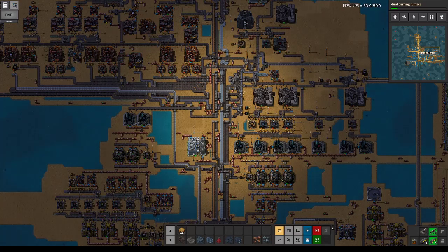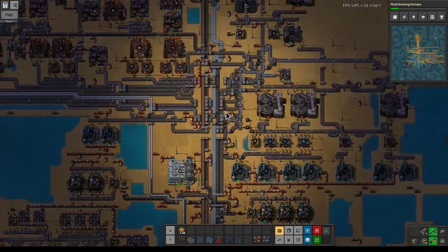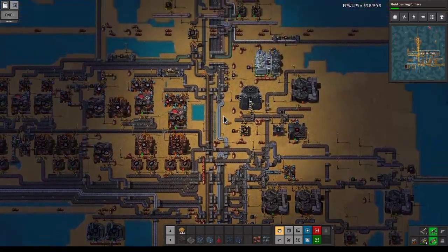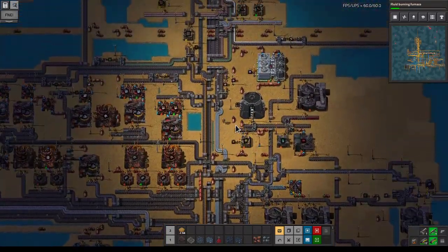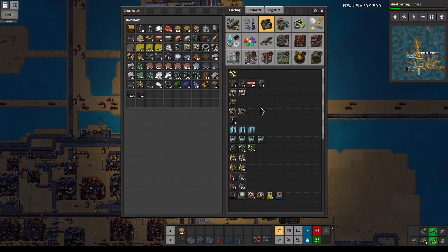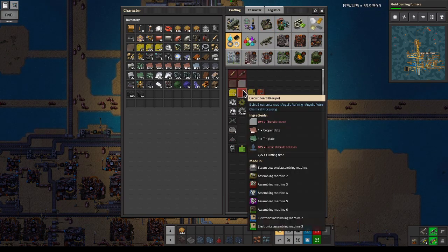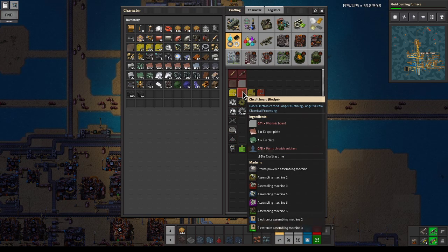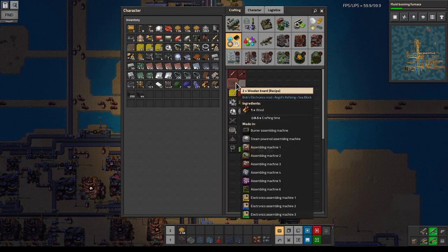Hello and welcome to Aurei Plays Factorial C Block. This is episode 105 and we're starting to build blue science. I just grabbed some landfill so we have the means to go look at what we need to make — the phenolic board is something we need.